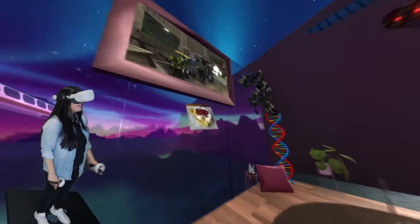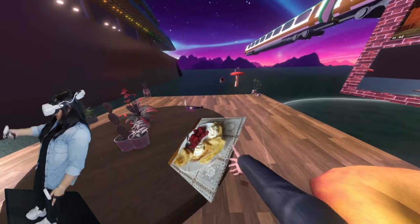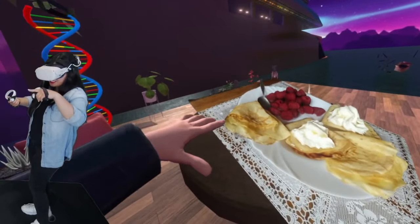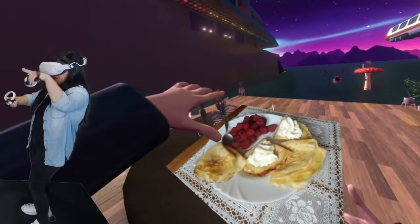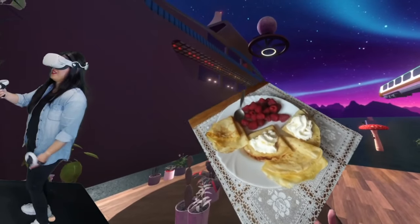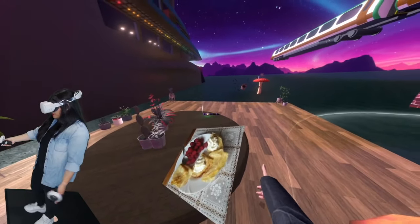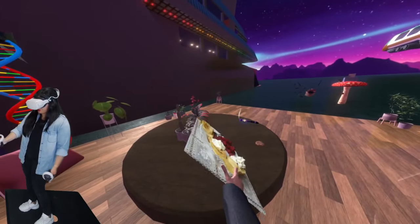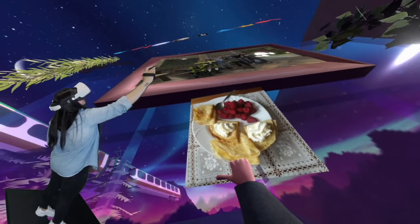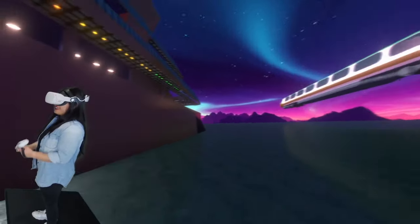This thing right here — someone 3D scanned their breakfast in real life. This is a real 3D scan of someone's breakfast. They were trying to show me in VR and I asked if I could have it. We tried to put it on the table because I want more food in here, but for some reason it won't go horizontal. So we decided it can just be artwork — an artwork of food.